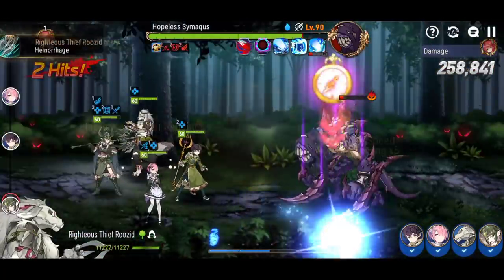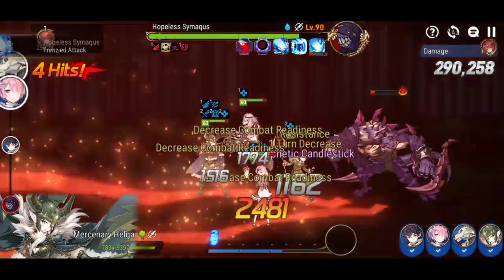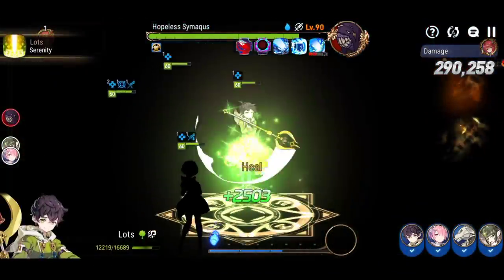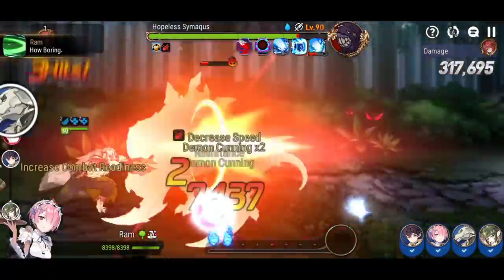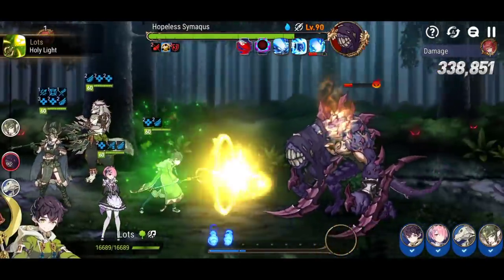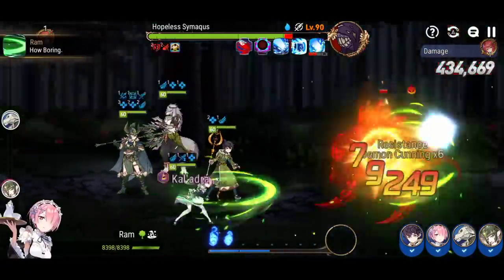Mercenary Helga provides a reliable defense break on a two-turn cooldown on both skill 1 and skill 2. Attack break comes from Rosid, Ram, and Lotz's skill 1, letting you consistently keep attack break on the boss, which lowers the boss's damage tremendously.